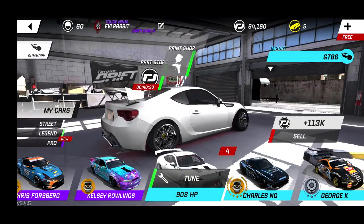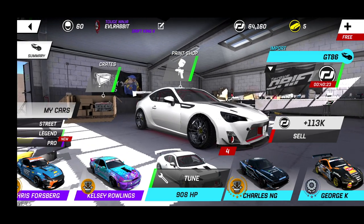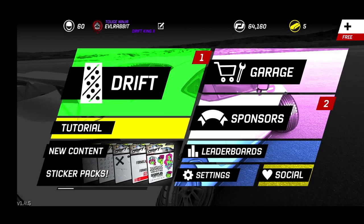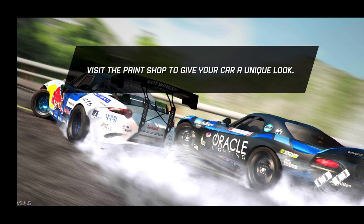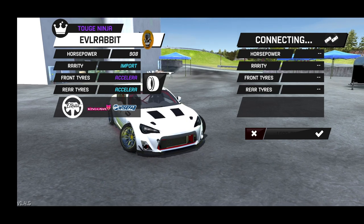We have pro suspension, probably taking pro brakes on the way, and a custom angle kit — but we're not buying that today. It's all about that GT86 with a simple white and red roll cage. I chose red because we've got red on our bodies. Let's get sideways with the GT86 because the new body kit looks amazing with the giant wing. We're running pro tires in the front and import tires in the rear at 908 horsepower.